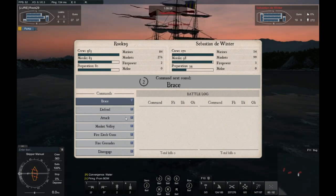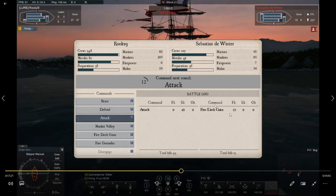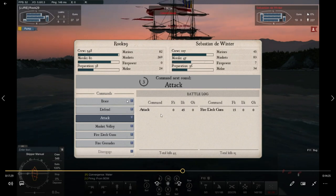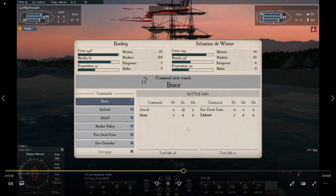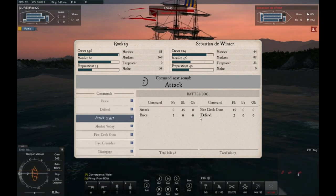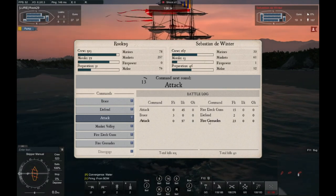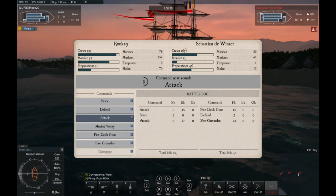Prep just dropped — we're going to attack right through. Fire deck guns — it doesn't matter. Look how many crew I killed compared to him. His prep went down, he's in crew shock, morale dropped, he's still got less crew. Should we stay on attack? No — we're still going to go to brace because I don't want to lose many crew. Two, one — brace. He went to defend and his prep went down, so we go back to attack. Click it that fast — because now that he knows you can switch, he won't change. Look how much that dropped his morale — put him into crew shock again. Because I have marines, I'm slaughtering this guy.